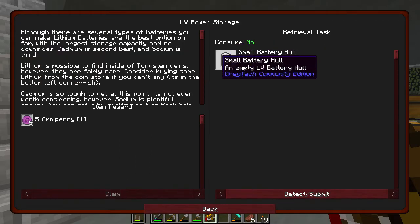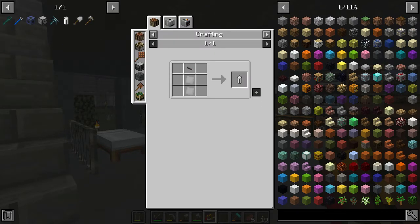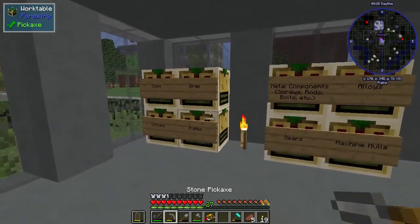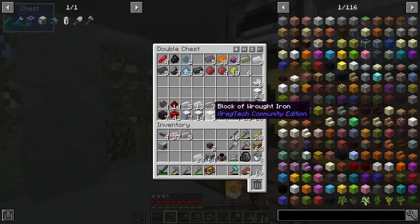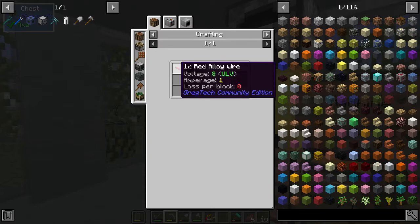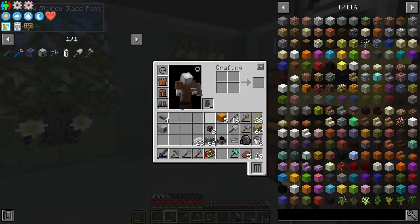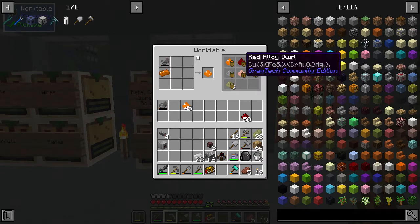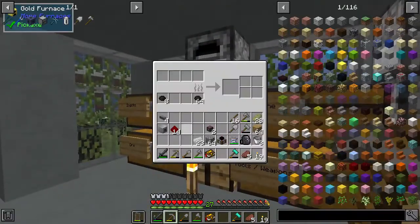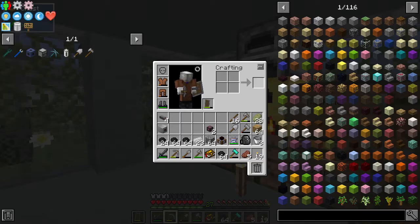For power storage we're going to make four small battery hulls. The battery hulls need 10 tin plates and red alloy cables. For red alloy wires we need red alloy plates, and red alloy is made from copper and redstone. Let's make a batch — 14 red alloy ingots should be enough. We also need a little coal for fuel.